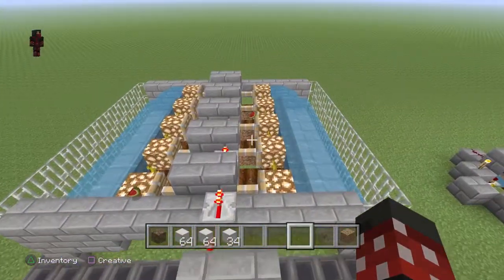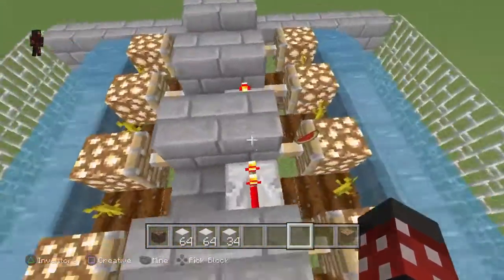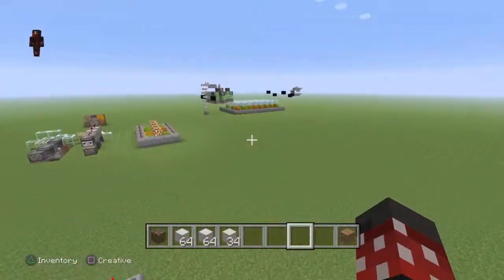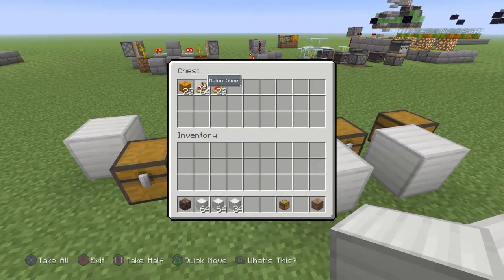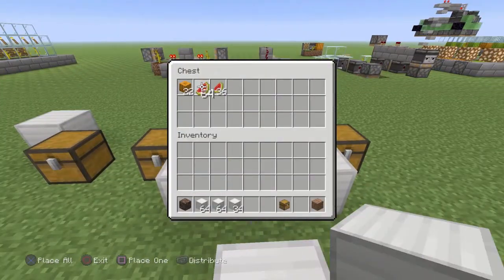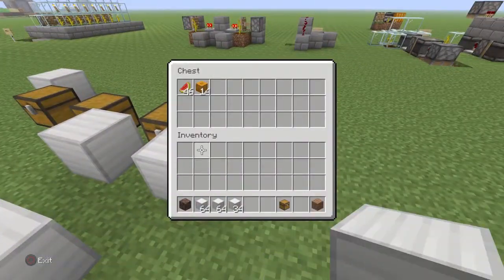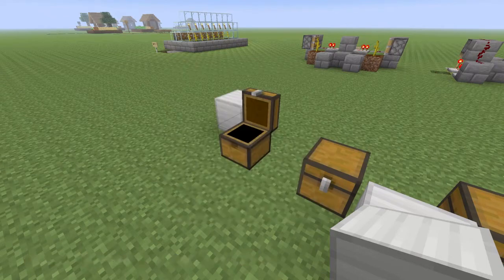As you can see, we did lose some items. From Ilmango's design we got 20 pumpkins along with 64 and 29 melons. From this design here we got 22 pumpkins along with 64 and 36 melons. This design here got 14 pumpkins and 46 melons. And from that one over there we got 13 pumpkins plus 64 and 3 melons.